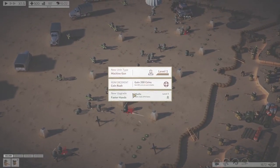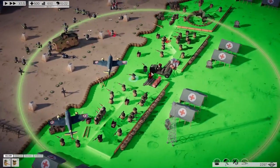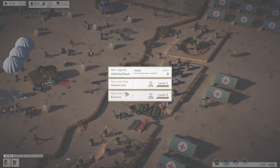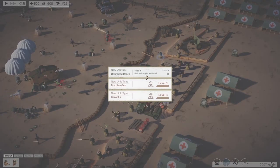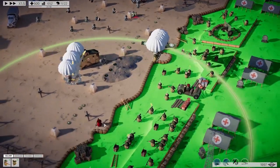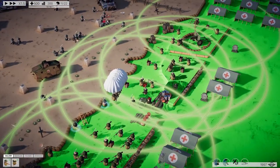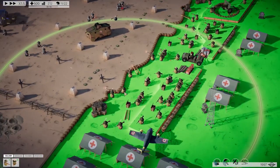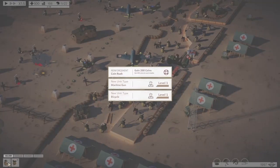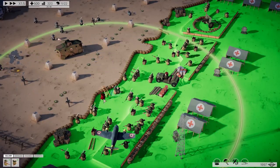The Germans are really pushing. Let's go with the medics to heal faster. Trying to minimize losses as much as possible. Here comes the artillery, bazookas, and Panzerschreck. Medic healing radius is unlimited. Here comes the artillery — here comes the money. Just overlap the medics like crazy now. A lot of aircraft coming in. Coin rush giving us more money to spend on troops.